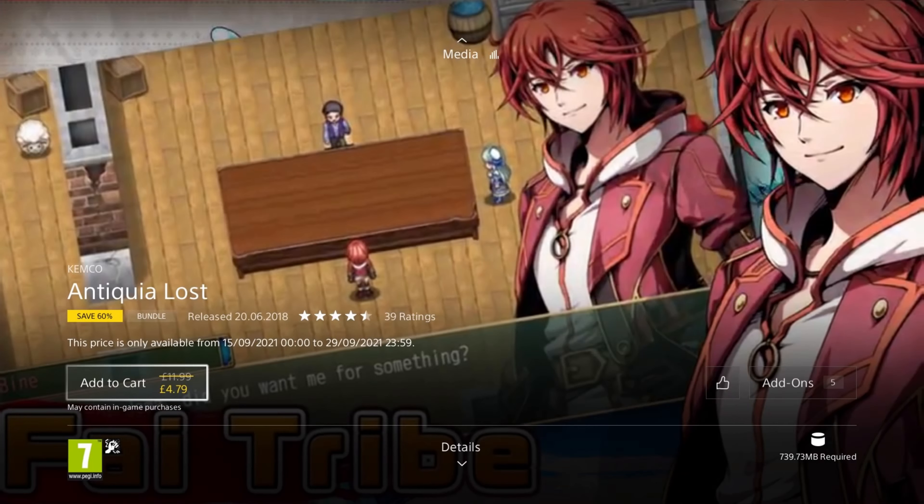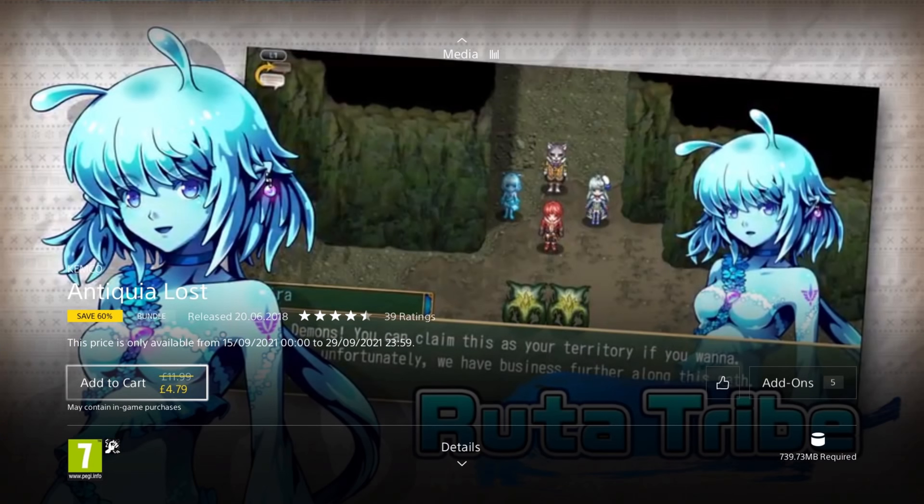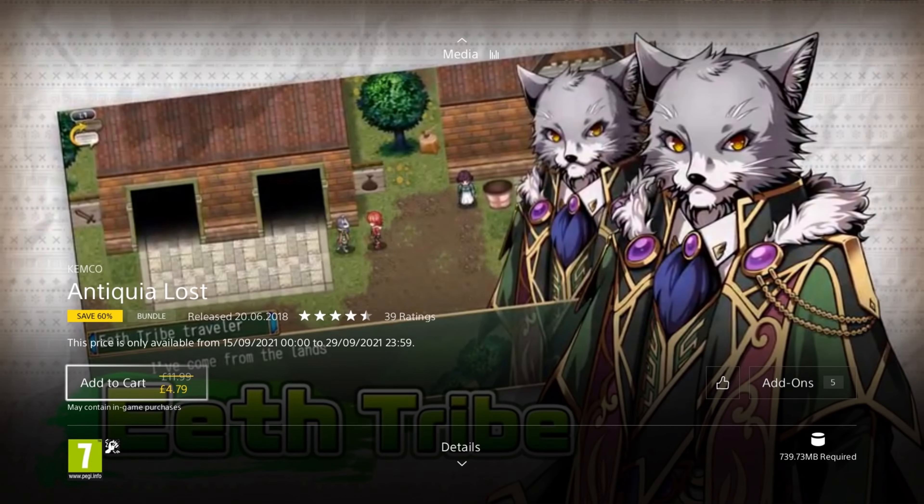This is a 2D retro RPG set in the world of Edelstein, where dark clouds are gathering over the world. You follow Bain and his friends who set out to discover the truth of the world's real history. You get to control characters from the three different tribes of Fae, Ruta and Eeth. It features weapon refining, item harvesting and mimicking monsters for powerful attacks.